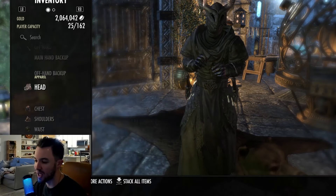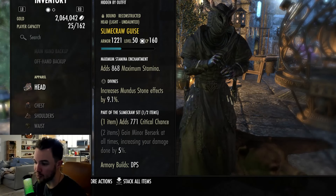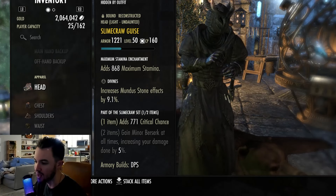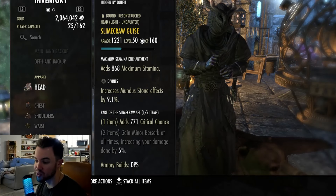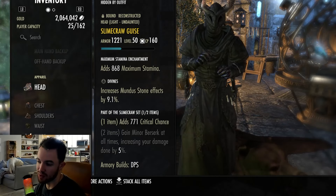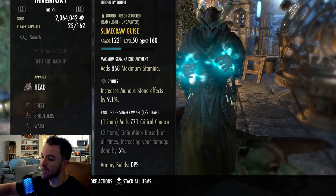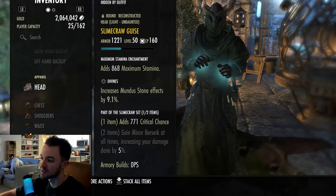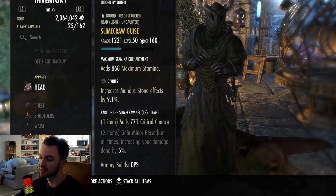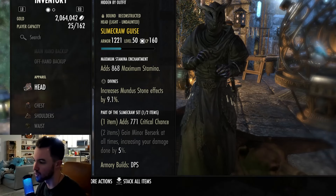We're using dual-wield daggers. We're using one-piece Slime Crawl on the helmet — light armor — just to get extra penetration and some more critical. The one-piece Slime Crawl gives you a line of critical chance. Critical chance and critical damage, outside of penetration, is kind of your go-to damage stat especially in group content.